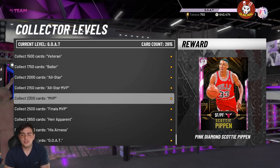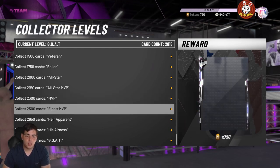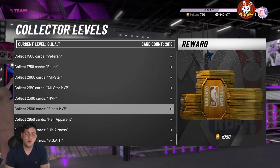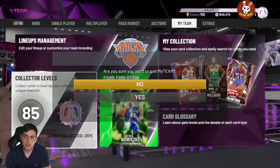The pink diamond Scotty does play very well — I don't have him evolved yet but he's very good evolved. Next, the 750 tokens gets you an opal. In my opinion, 2500 cards should reward double that. Is it worth it? I guess so. The bonus card, though, needs a huge upgrade — the bonus card is terrible.